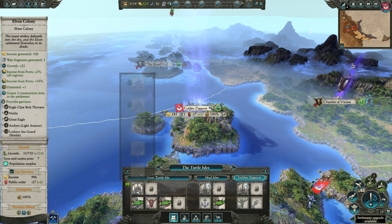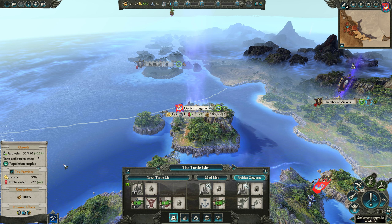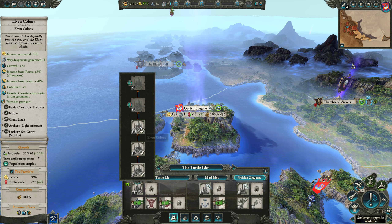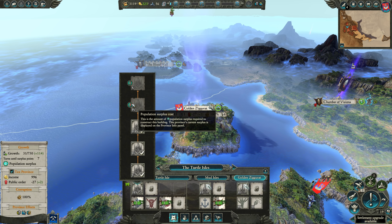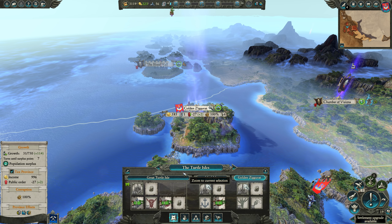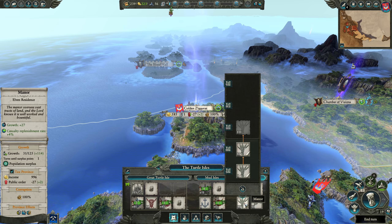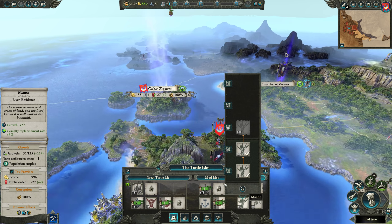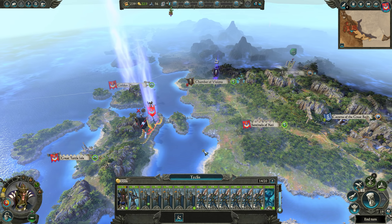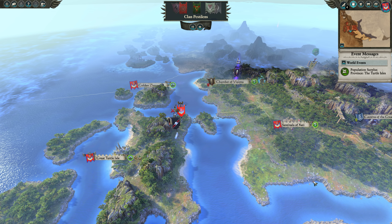I could wait and upgrade to the Large Elven Colony — I already have two population points and need four, but that's seven turns away. How about we build this one up and put another farm there to help get more growth for now, then swap it out for whatever we need later.